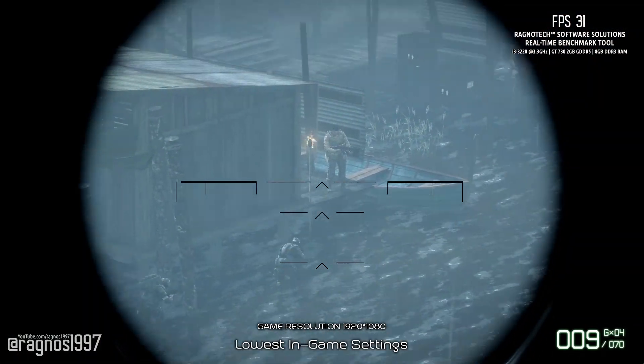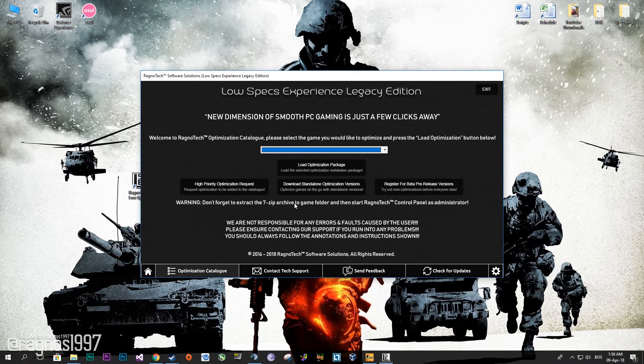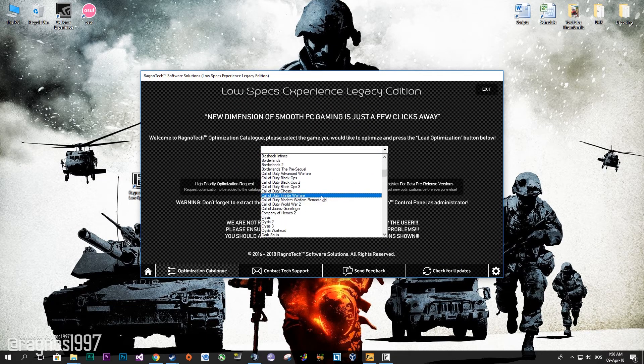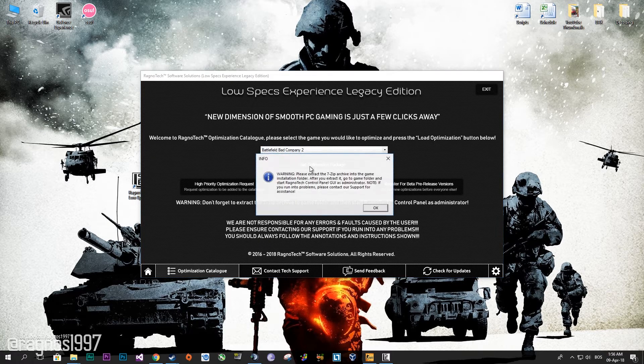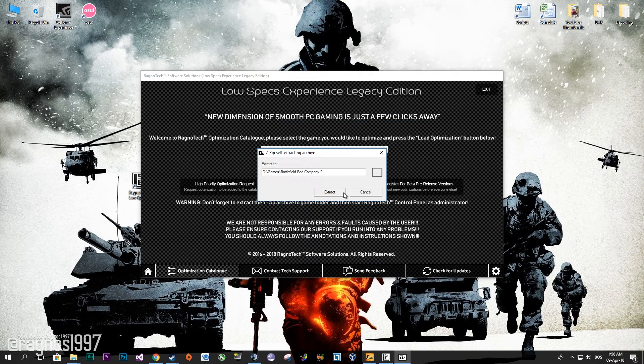First of all, download the Low Specs Experience and then install it. Start it from your Desktop shortcut and then go to the Optimization Catalog tab and select Battlefield Bad Company 2 from the drop-down menu. Now press load the optimization and extract this package to the folder where your game has been installed.